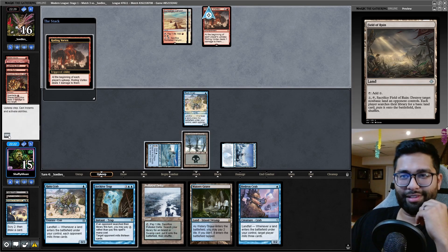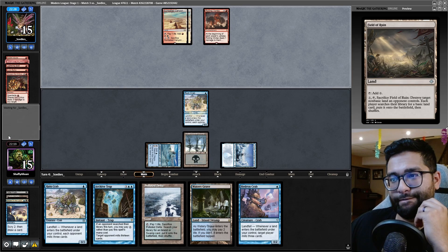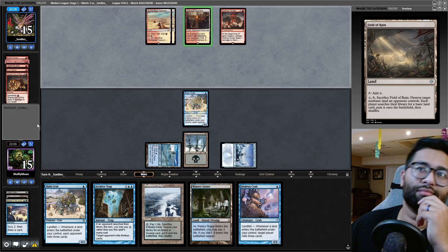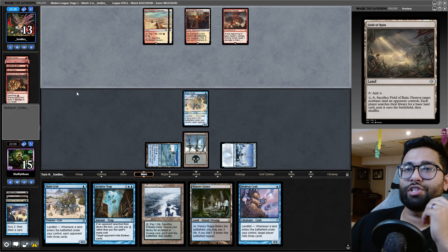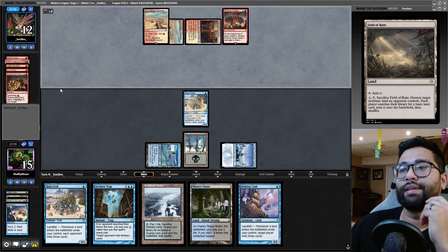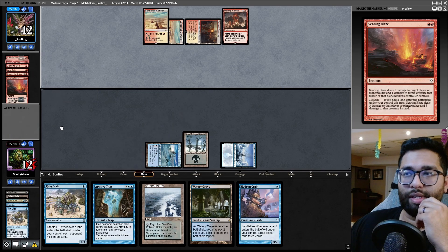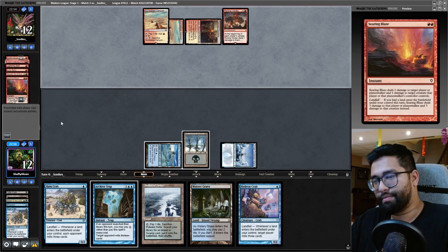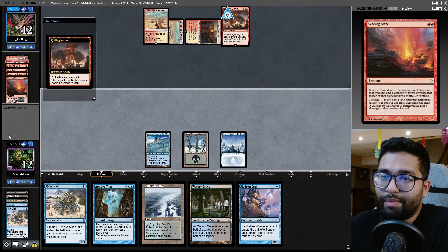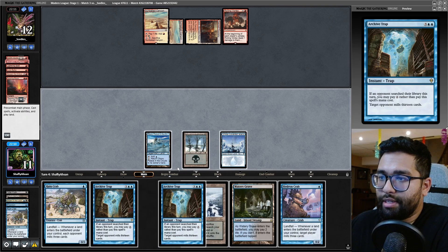Archive Trap has to be hard cast. Two crabs — play them both out, start going to town. If they're just top-decking lands, that's what I want to see. Searing Blaze — okay, not fun. Pass through. Taking a ton of damage doing so much of this though.